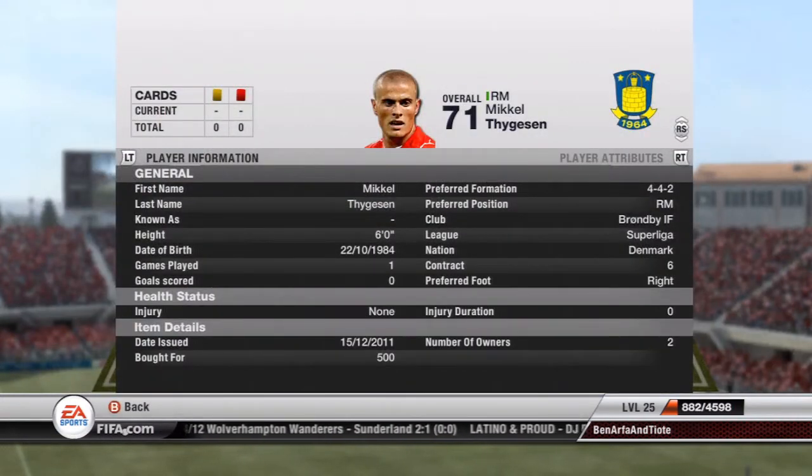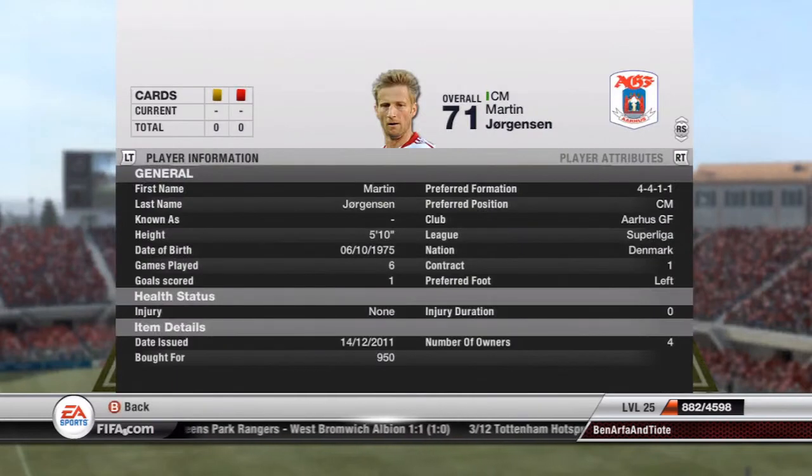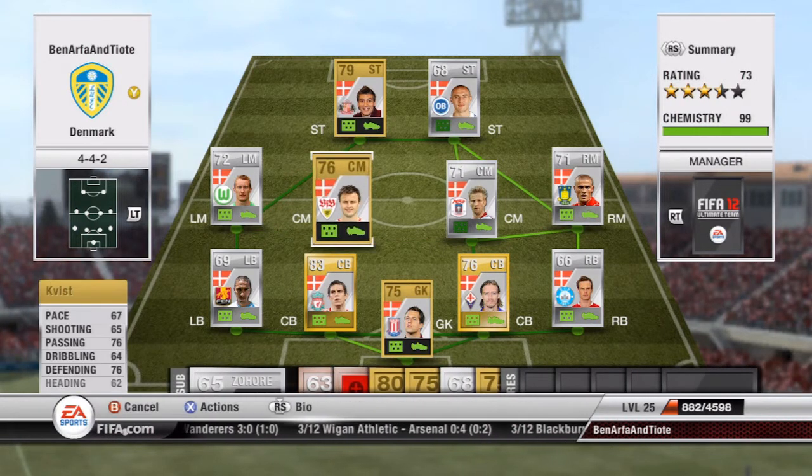This central midfielder — I'm not going to pronounce his name but he's 500 coins. He doesn't look great but he's got 74 pace, he's quite well-rounded, his worst stat is defending at 64, so he's not terrible at anything, just decent. Centre midfield I've also got Martin Jorgensen — 950 coins, left footed, good passing, good dribbling, a decent shot, not the quickest but does the job nicely.